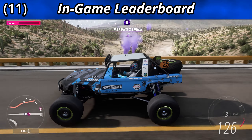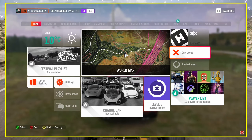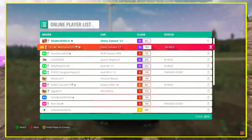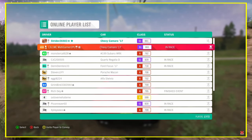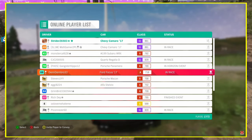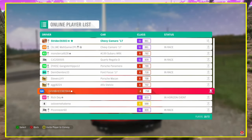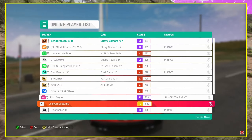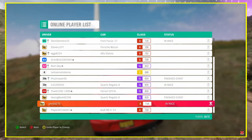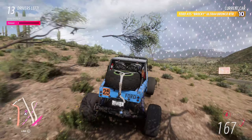Add an in-game leaderboard. Forza Horizon 4 has something like this but Forza Horizon 5 does not. This leaderboard would display each driver's gamertag, current car, number of eliminations, and current status. The board would be sorted by highest level cars at the top, or alternatively ranked by players with the most eliminations. Also add the ability to report cheaters directly from here.